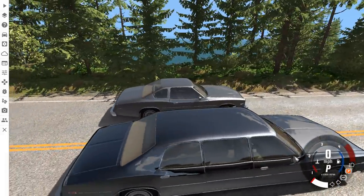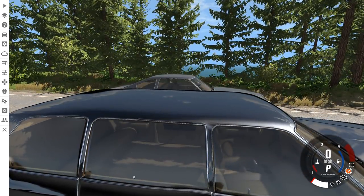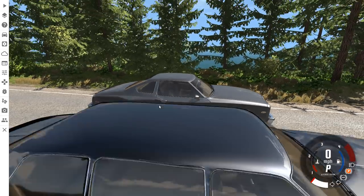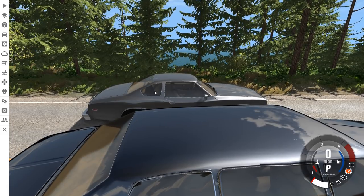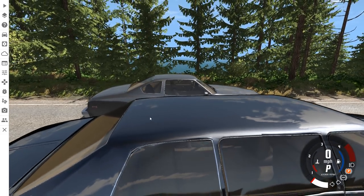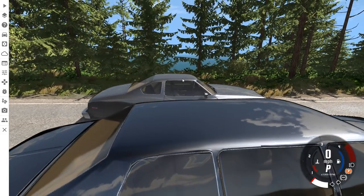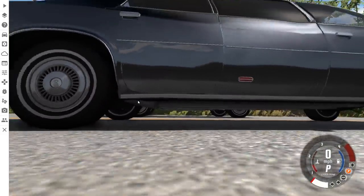The most obvious change is the fact that it has an extra door and an extended section right in the middle to make it a limo, which is obviously not present on the stock car. One of the more interesting things to note is that the door is a totally different shape than that back window. So that back window is basically scrapped entirely when this limo was made — it's almost like you cut that section of the car out and then built the limo onto that.